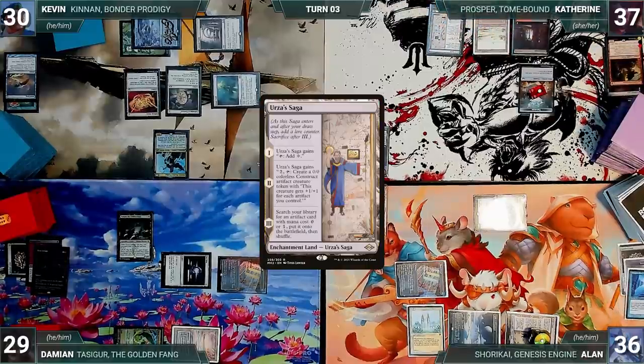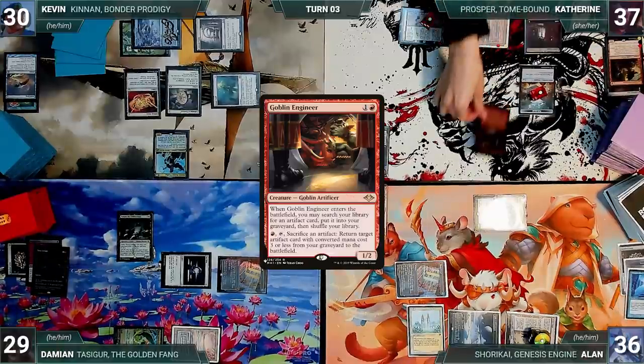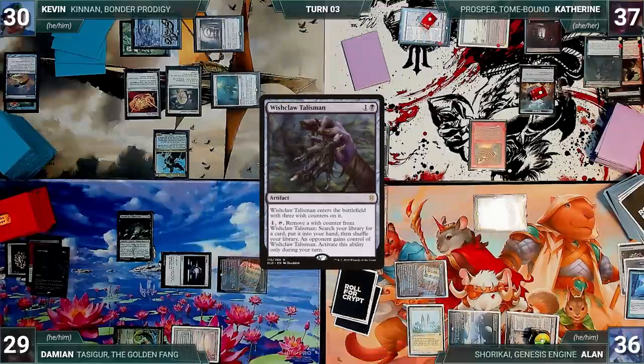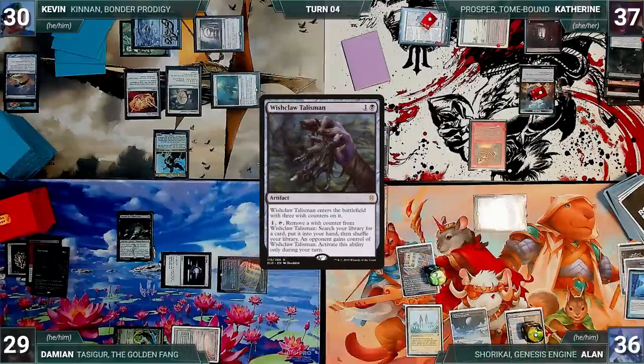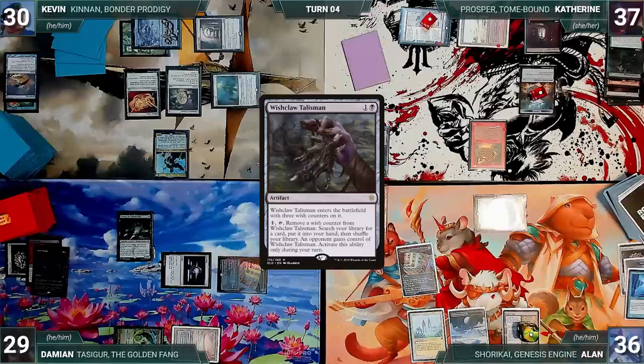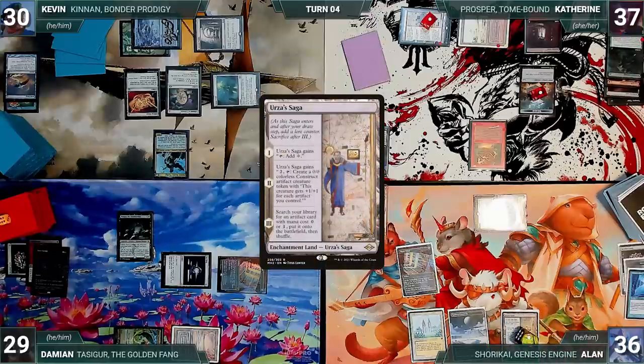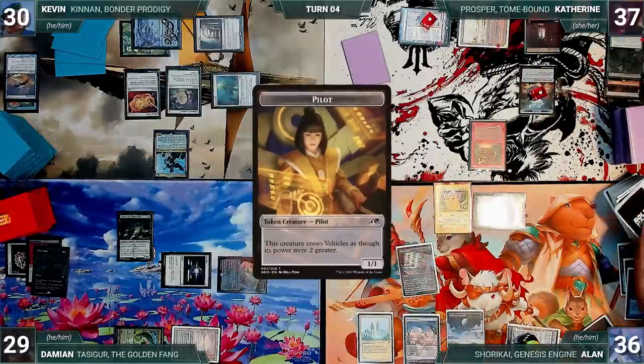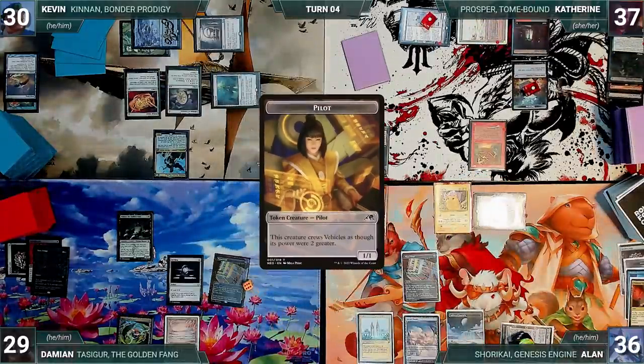Katherine draws and plays her own Urza's Saga getting its first counter. She casts a Goblin Engineer, which fetches up a Wishclaw Talisman into her graveyard. She ends her turn. During his upkeep Alan wins his Mana Crypt roll. He draws, and in his first main phase Urza's Saga gets another counter. He plays a Sea of Clouds, activates Shorkai drawing two and discarding one, creating a pilot, and ends his turn.